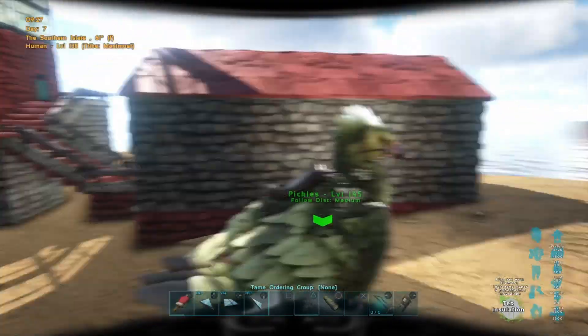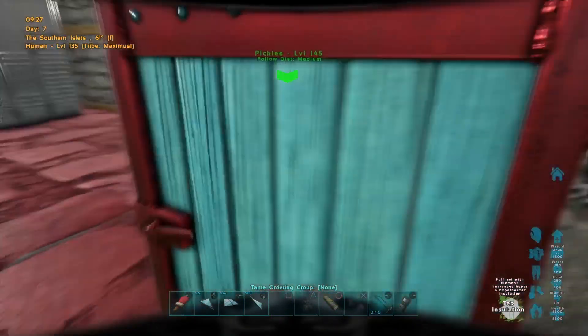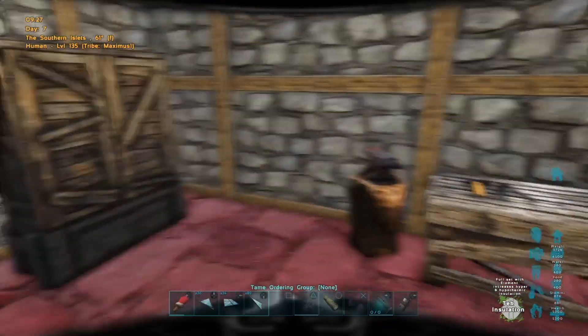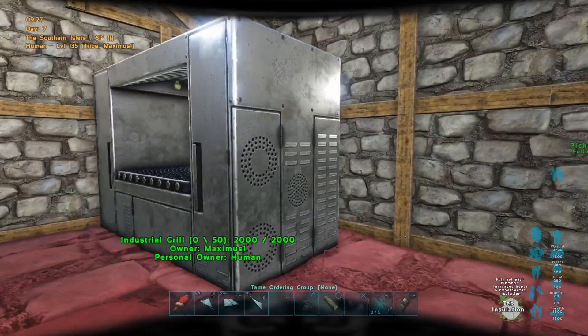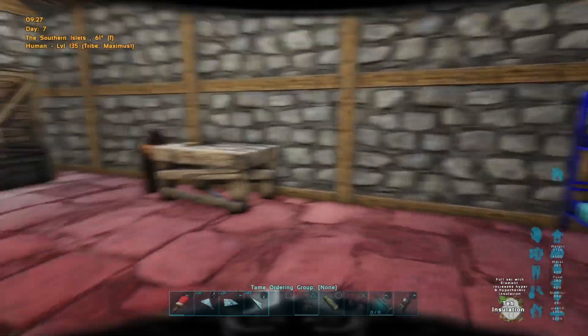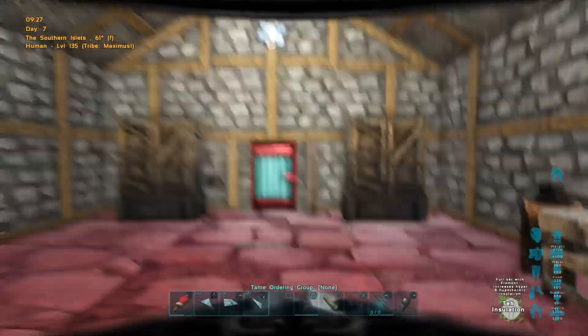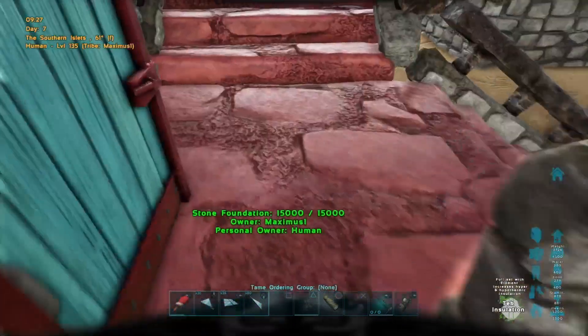I know it looks spectacular, but it's basically just a small building for the caretaker of the lighthouse to live in. Nothing fancy — inside we've got a couple of large storage boxes, a smithy in case you want to repair anything, a cooker, and a bunk bed. We just keep it very simple, and of course I love the tech lights, so we're rolling with those.